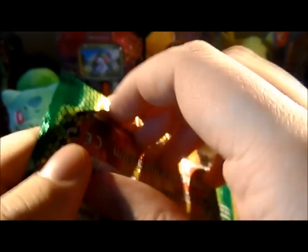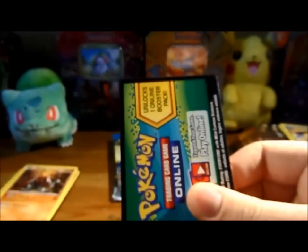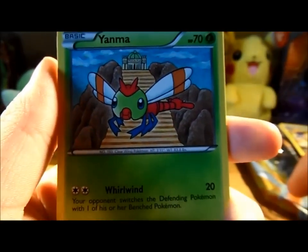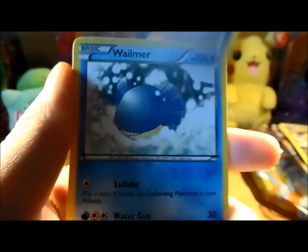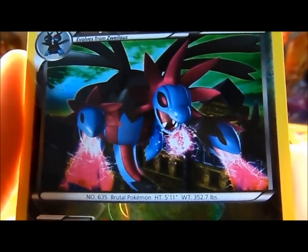Next, the Rayquaza pack. Got a Trubbish, Nosepass, Yanma, Rufflet, Cubone, another Amolga with cool family - nice. Tool Scrapper, that's good as well, that's going to come in handy. Wailmer. Nice - Reverse Hydreigon with ability, Dark Trance ability, that is cool. Awesome, I was wanting one of those.